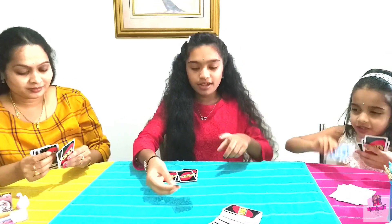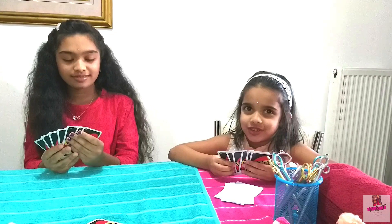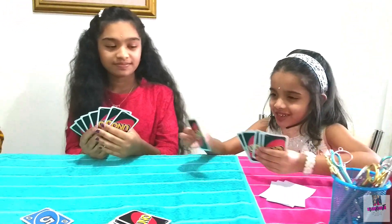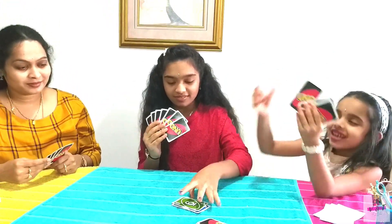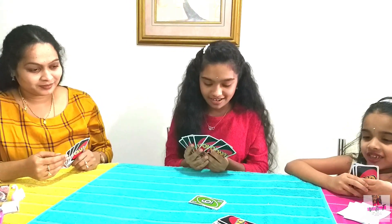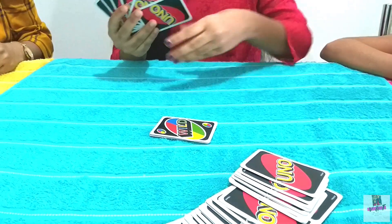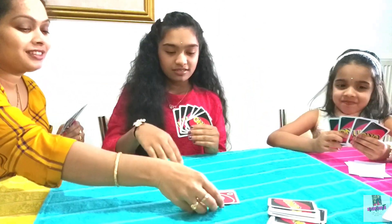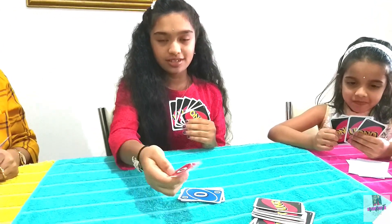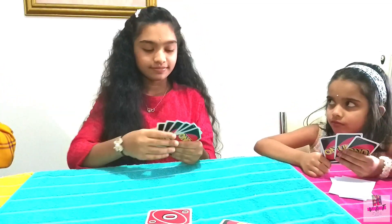The start card is a special card, so you can't play on it — you need a number card first. It's my turn. I don't have any matching cards so I'm going to play a wild card and I pick color blue. I have blue cards! If you have more than one card with the same number, you can put the blue card first and the red card next.